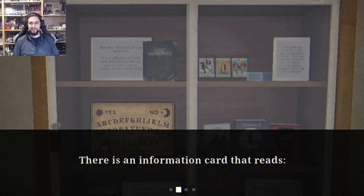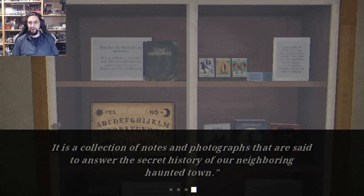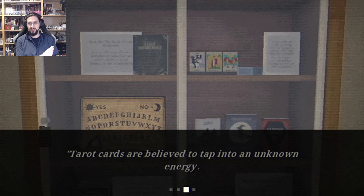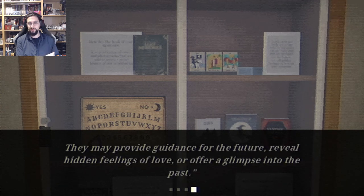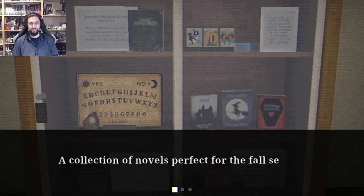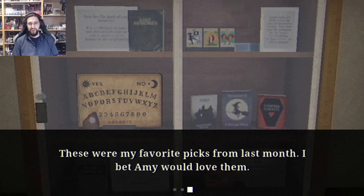It's a disheveled old book — there is an information card. Tarot cards are believed to tap into an unknown energy; they may provide guidance for the future, reveal hidden feelings of love, or offer a glimpse into the past. The books: a collection of novels perfect for the fall season — spooktober! There's a haunted house story, one about a teenager with witch powers, and a romance story with vampire ghosts. How is that possible? It doesn't matter.